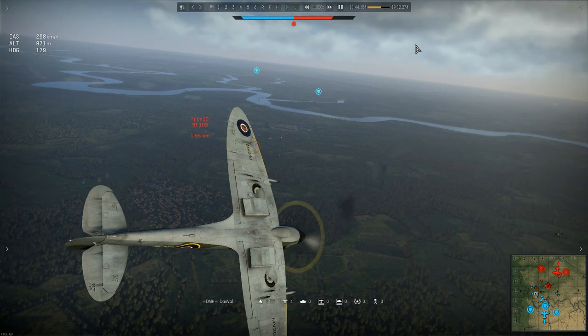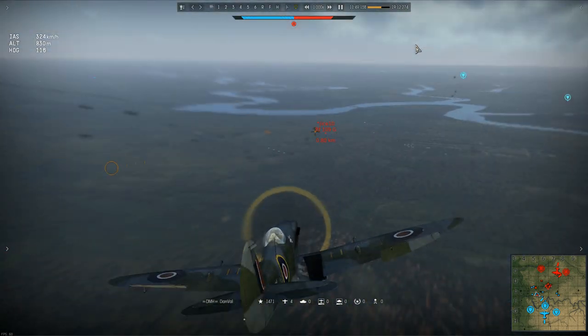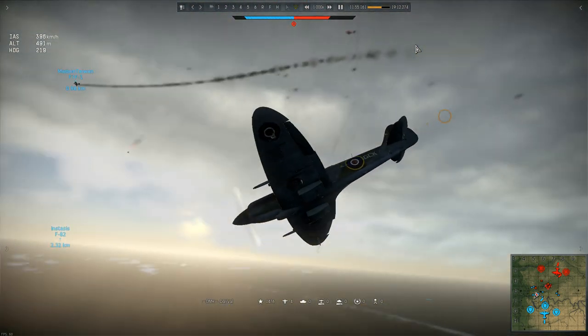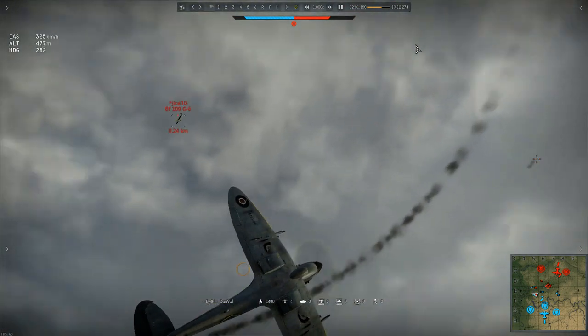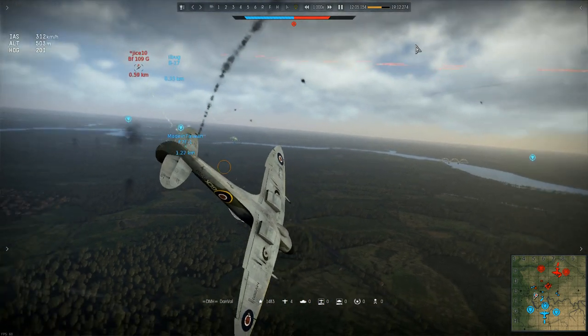That just leaves the low altitude 109, who's trying for a head-on. After a brief burst, Dan snap rolls out of the way, then into a split S to gain speed while turning toward the 109, hoping for a snapshot from underneath. The 109 hasn't turned at all, though, and as he veers to the left it's obvious he now has a speed advantage and can simply extend away if he wishes.